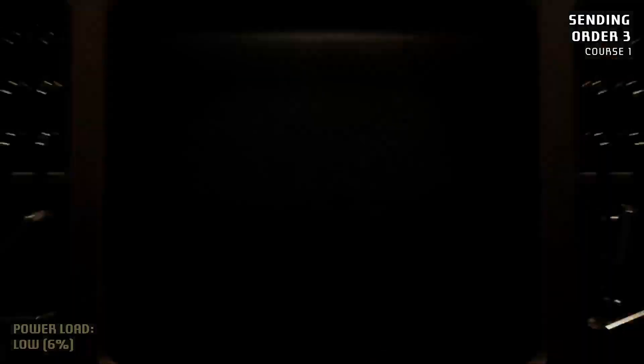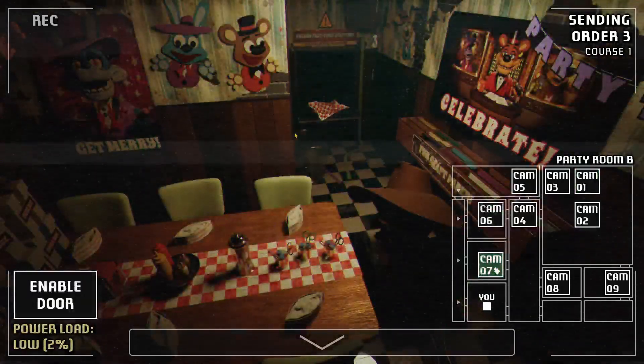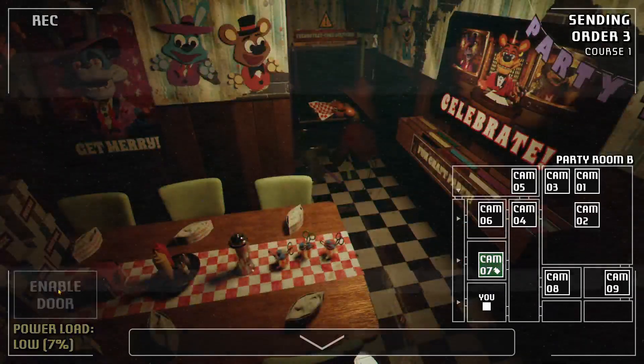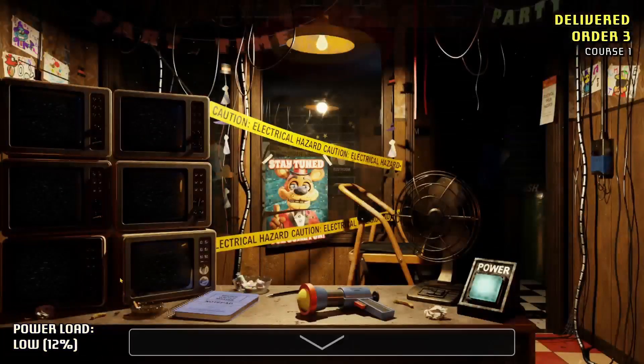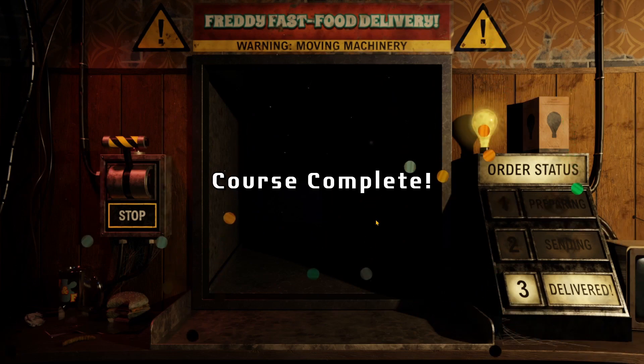Bonnie's in the dining room. Where's Chica? Chica's in party room B — and Chica's gone now. Is she back in the hallway, I'm guessing? My food! It's a hot dog with a little flag. Course complete.